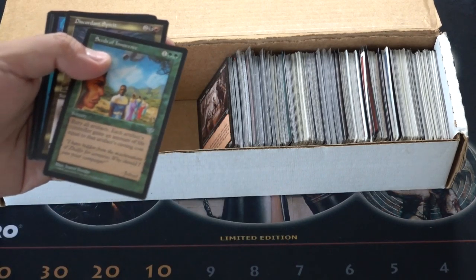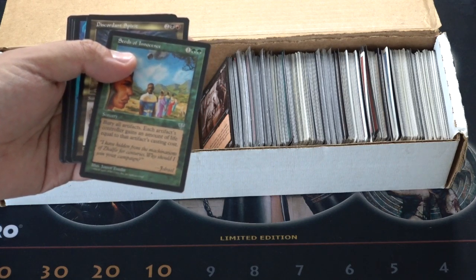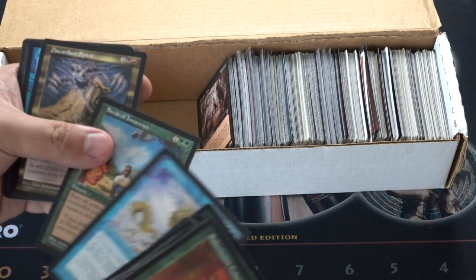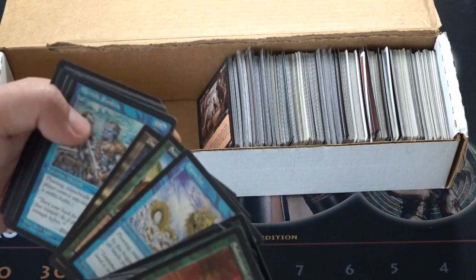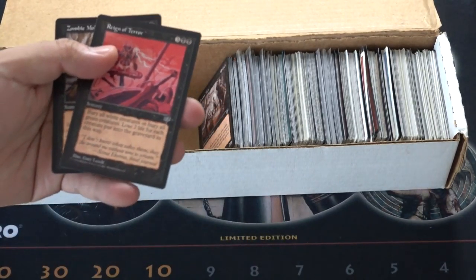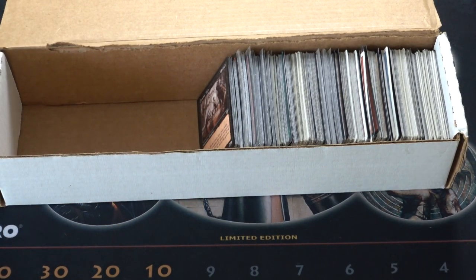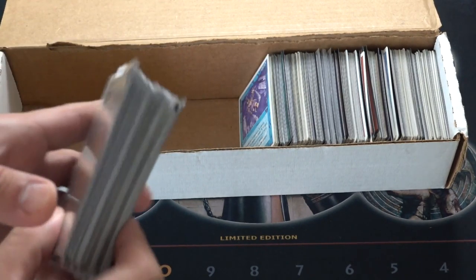Seed of Innocence — bury all artifacts; each artifact controller gains an amount equal to that artifact's casting cost. Pretty good. Bury all artifacts for one and double green. Are these the rares? Discord and Spirit. They're still not worth a tremendous amount of money. Reign of Terror — this one's very good. Bury all white creatures and then bury all green creatures. Lose two life for each creature put in the graveyard this way. So you're playing a Selesnir deck in EDH, maybe. Pretty, pretty OP.